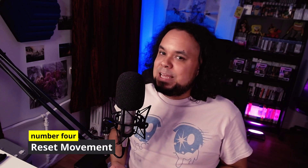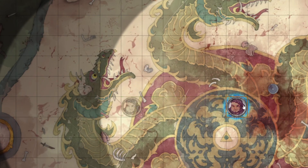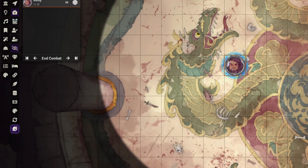And on the topic of movement, number four is Reset Movement. As the name implies, it allows you to reset your movement. Sometimes you might move around the battle map and then realize you don't want to go to that spot. This plugin adds a simple button that you click and it takes all the tokens back to where they were at the start of that turn. Very handy, very nice.